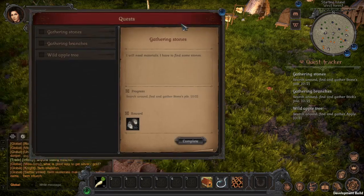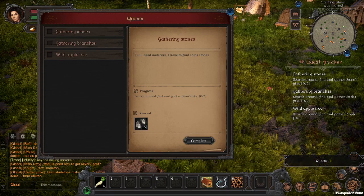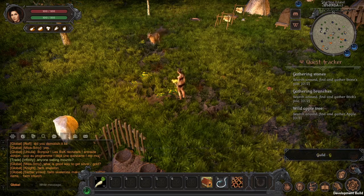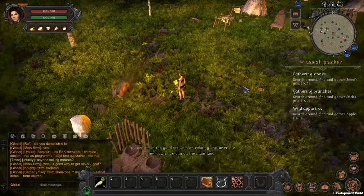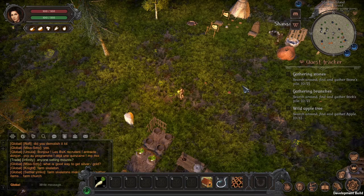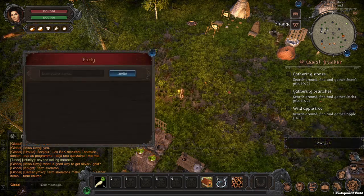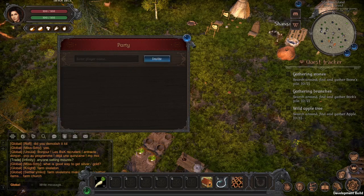Then we have the quest log — we can see it on the right side or by clicking the icon in the lower right corner. There's also a guild system — you can join an existing guild or create your own in a city on the mainland. I didn't expect a guild system honestly. And there's a party system where you enter a player's name to invite them to your group.